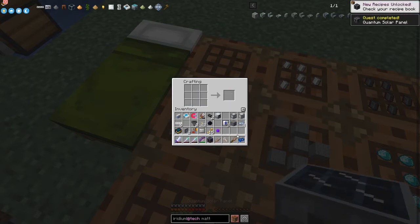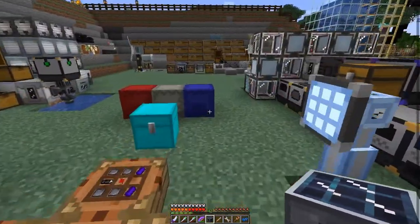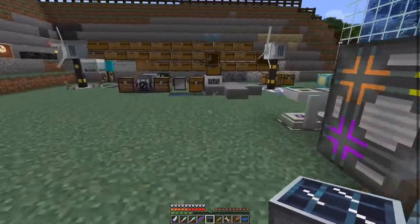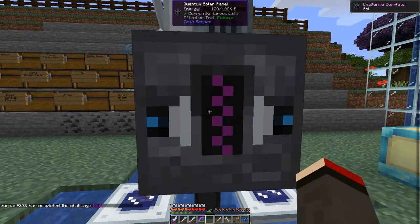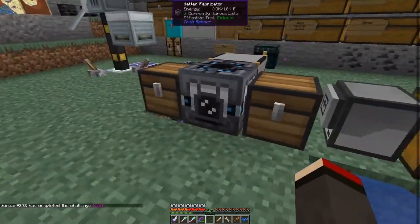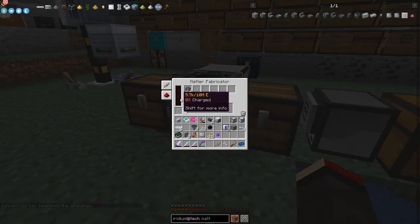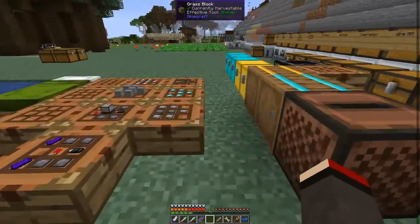We'll also unlock an achievement and a quest for this. The place to put this panel down is over here - I can simply attach it like this. I've now got another achievement and that should give the matter fabricator a lot more power. Even 128 EU isn't that much but the UU matter will be coming in a bit faster now. There we go - you can see it went up.